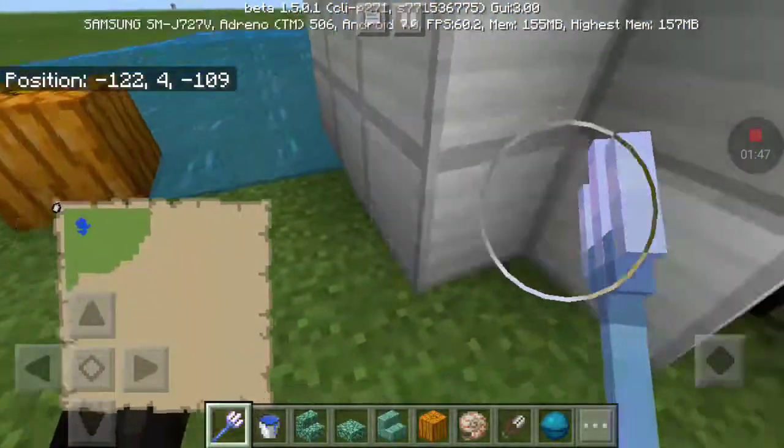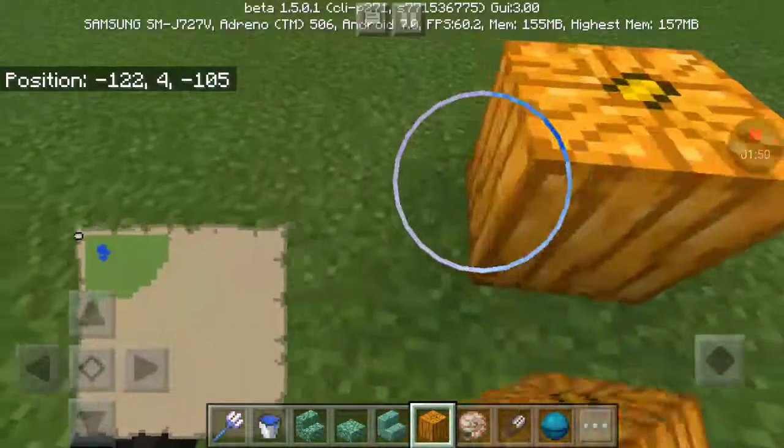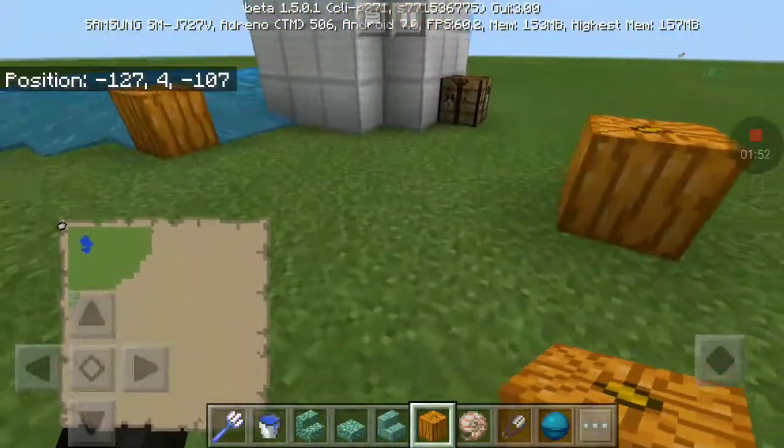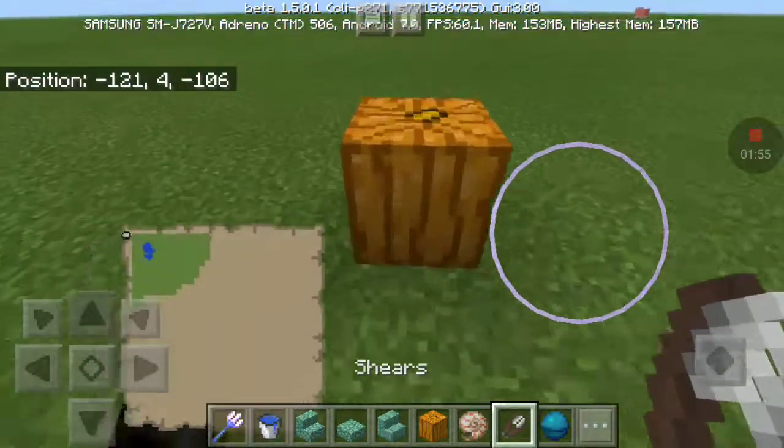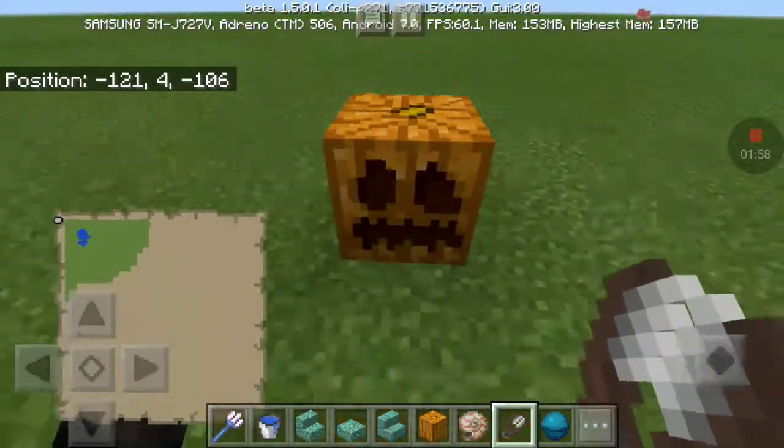You're generating pumpkins randomly. The pumpkin no longer has that creepy face, which kinda sucks. But now you can actually carve pumpkins.